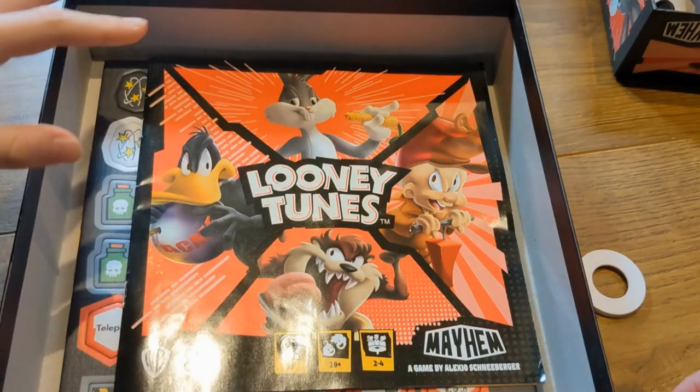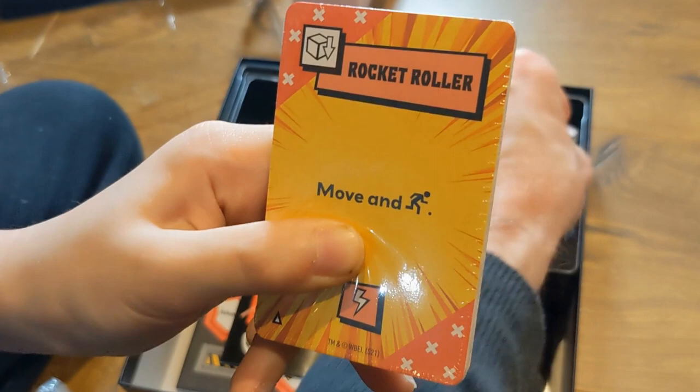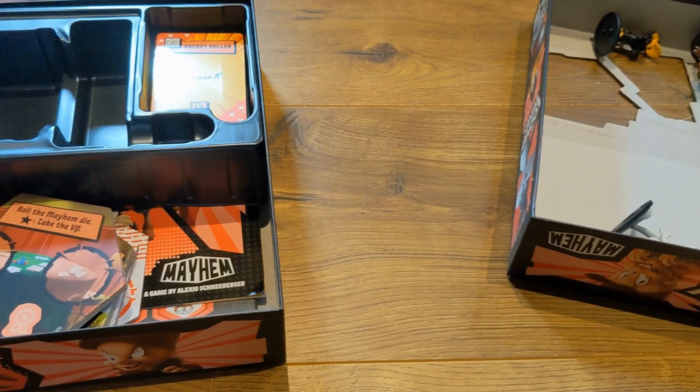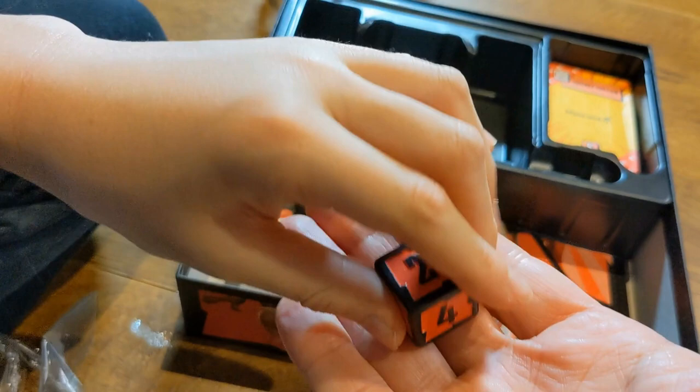There are some cards and some dice here. You can see the mayhem cards there, which add a lot more to the chaos, and they're a resource that can be spent over the course of the game. We also have the different locations, and each time the board is put together it is completely new and random. We have the mayhem die, which determines the level of damage that is done, and it has its own little spot of honor in the plastic frame.